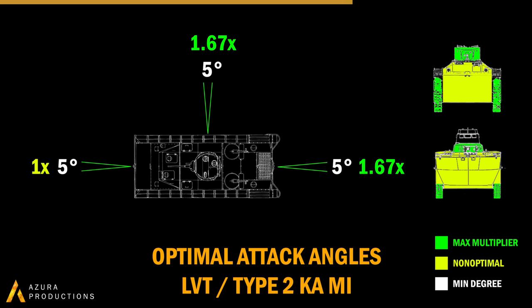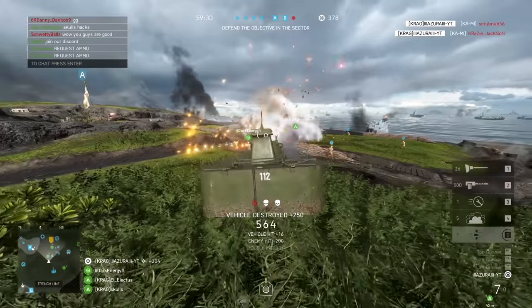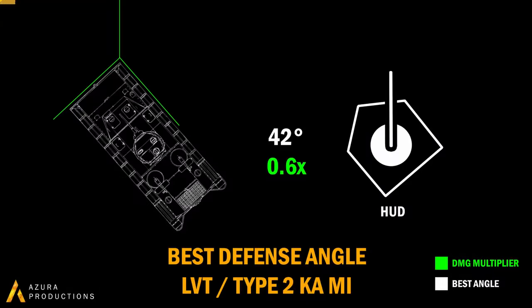On the right here you can see the frontal view of the LVTs on top and the Kami on the bottom. Because the front armor has such poor multipliers, you are far better off hitting the tracks directly to aim at a decent multiplier as well as to disable the tracks — especially important for the Kami because of its high mobility. If hitting the tracks is difficult, hitting the turret is your next best option. The best angle to minimize incoming damage is to angle your tank at 42 degrees, or just a tad bit past the midline of the diagonal lines on your HUD. This causes incoming rounds to deal only 0.6x impact damage, which is particularly useful against AP rounds.